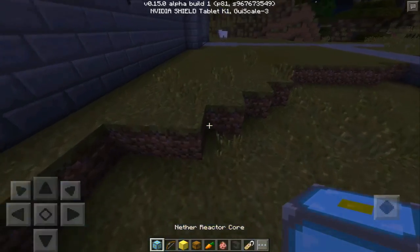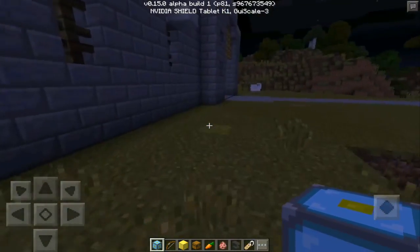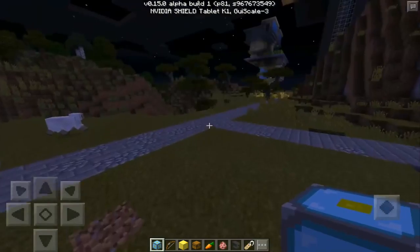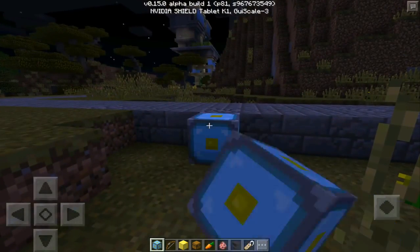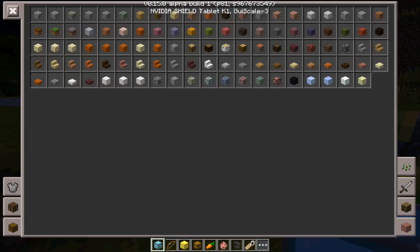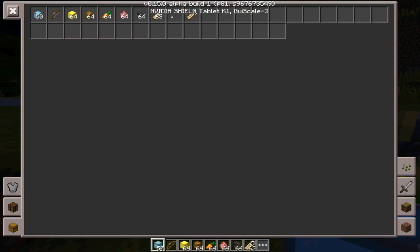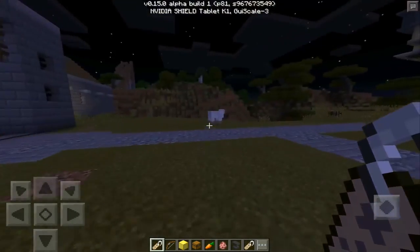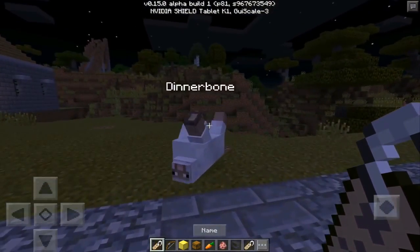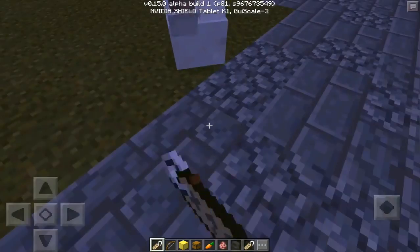The first hidden feature I found is the Nether Core Reactor. This is actually pretty cool — it's much better than the previous texture. It hints that there might be a new Nether Core Reactor use coming.